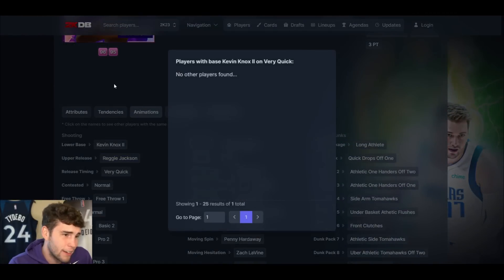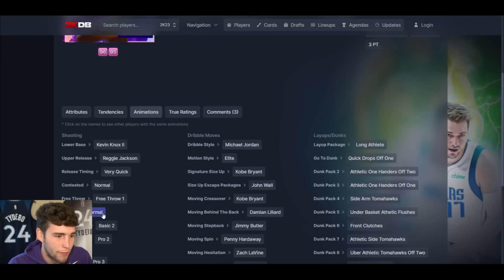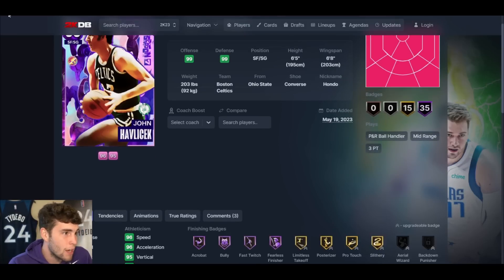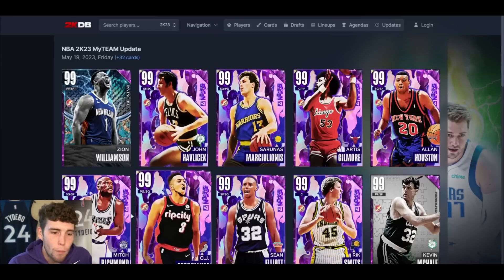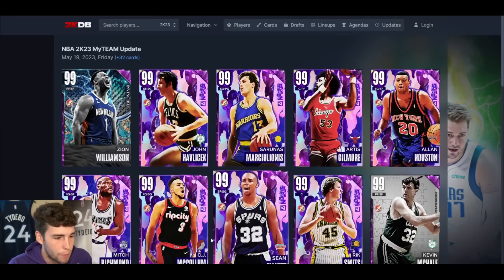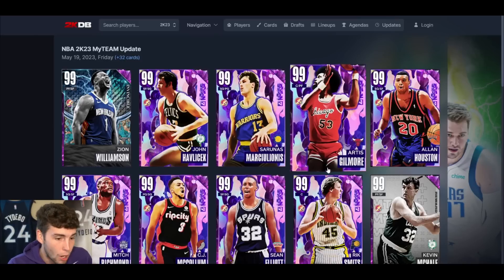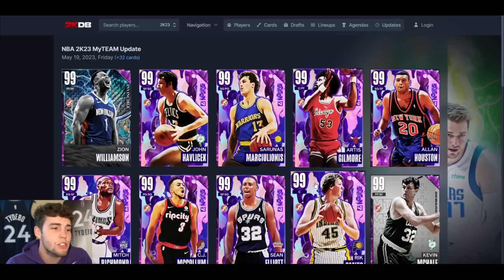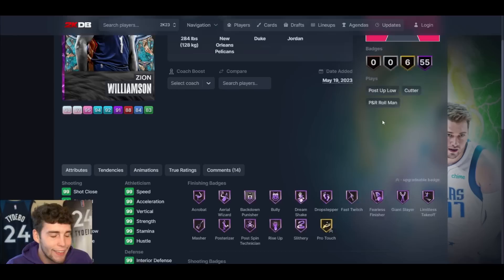Hondo up next — 6'5", 6'8" wingspan. Nearly an Invincible card. Kevin Knox space on very quick — probably pretty gross animations. Normal leaner, no Icy slide. Hondo leaves a little bit to be desired. Hondo, Mitch Richmond, and Alan Houston are all probably in that 10-to-15 range at shooting guard. CJ is probably in that five-to-ten range. But Artis and Rick Smits save the day — I just hope they're both not RNG.